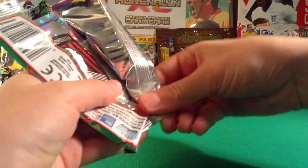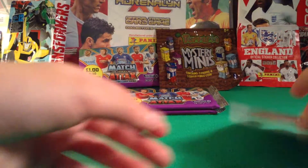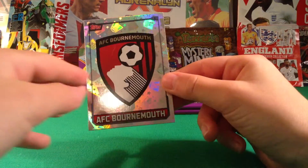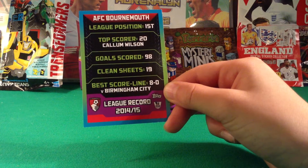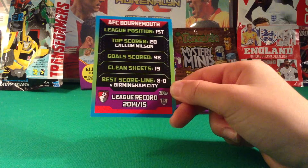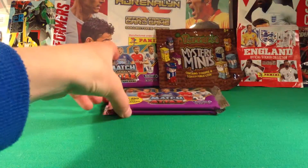We've got a Bournemouth badge — that's a nice pull! On the side we've got the AFC Bournemouth badge and it says last season they finished first in the Championship. Callum Wilson scored 20 goals, 98 clean sheets, 19, and their best win was 8-0 versus Burnham in the Championship. That's a really good record — really nice.